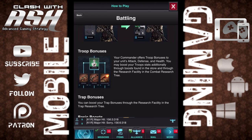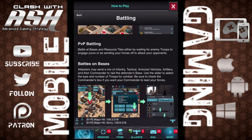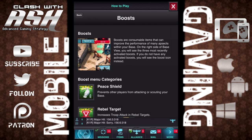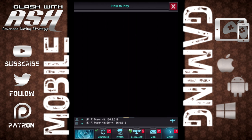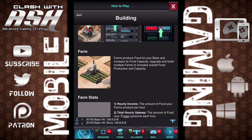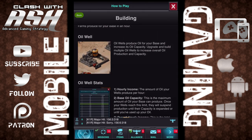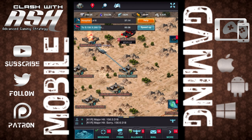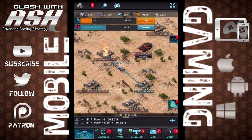You can get trap bonuses, how to level up your commander, how to navigate through the skill tree, PvP battling, and more. Each of the how-to-play screens are like this, so the how-to-play section is actually really important. I know a lot of people just gloss over this kind of stuff, but if you're going to play the game, take five minutes before you get into the game. You'll learn a lot just by doing things like those daily missions, but you'll also learn a ton by just reviewing at least what every building does.